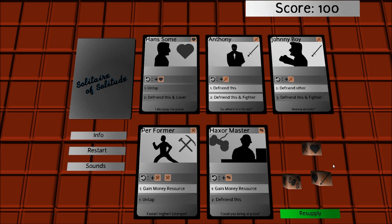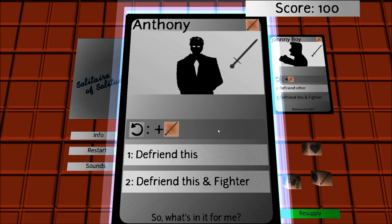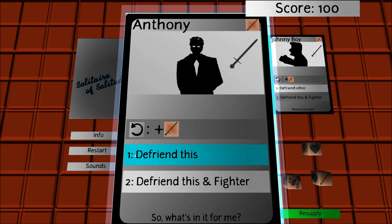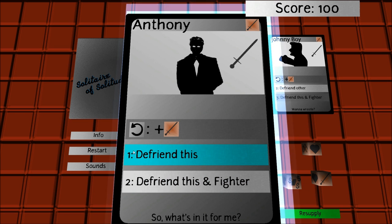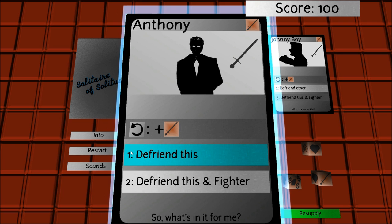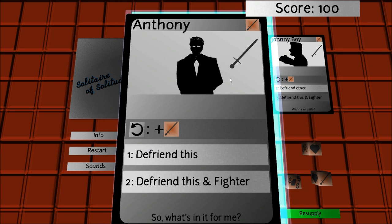We also have 3 dice called the resource dice and they are used to pay for your character's abilities. For example, here we have Anthony with 3 abilities — the tap ability, which I'll cover in a second, and 2 abilities with a number on them. The number is the cost of the ability; it means the number of resource dice you have to spend of the corresponding type.